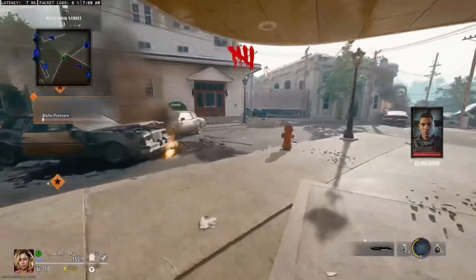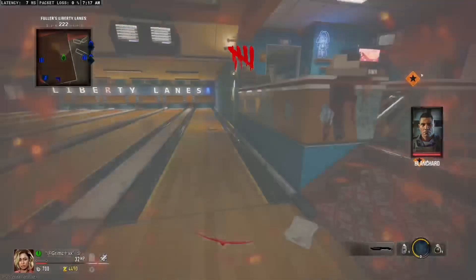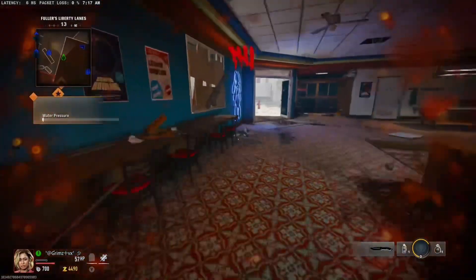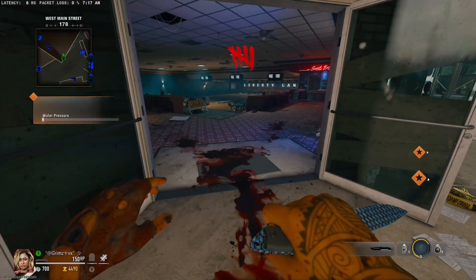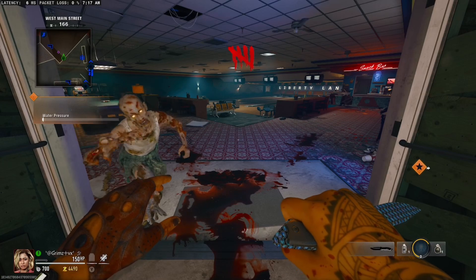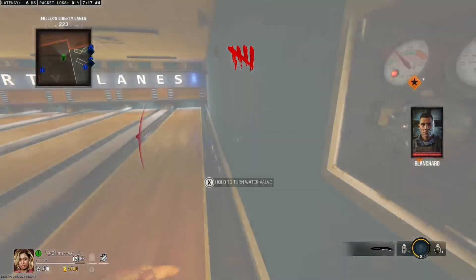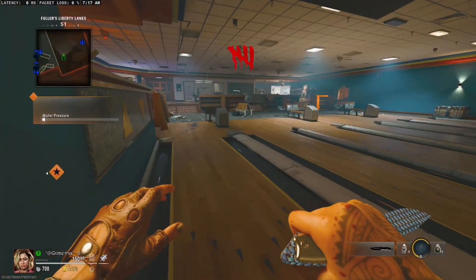After you turn it on, you're gonna run out. You can hold off the zombies with your friends, it doesn't matter. Then once your screen goes white, you're going to want to run in and click X on that wall again. It's probably gonna take you a couple of tries, but boom — I start running, it's still white, and then I hit it and I'm in God Mode.